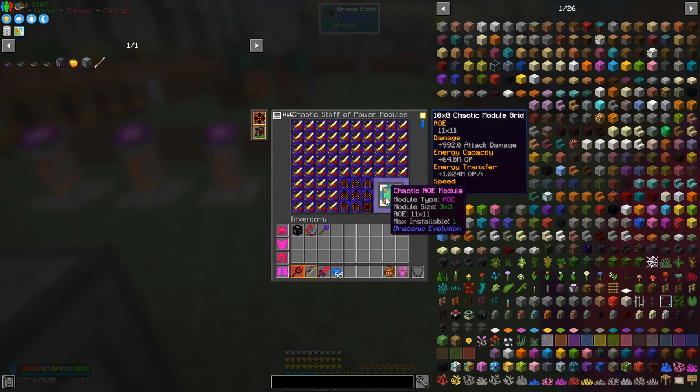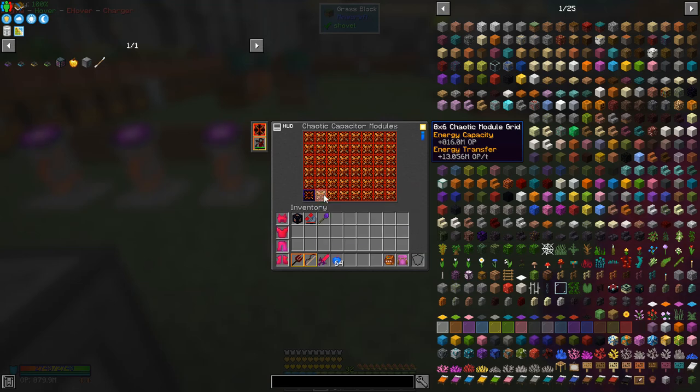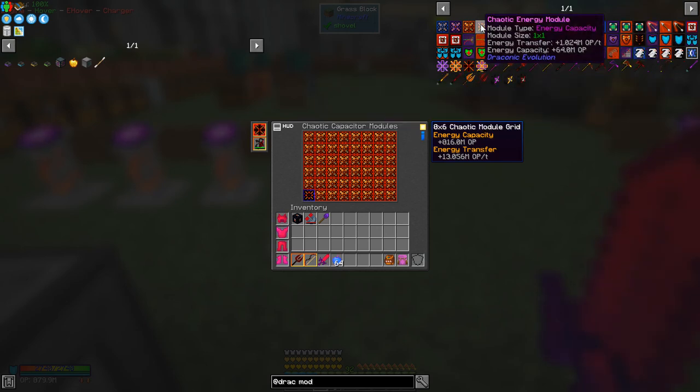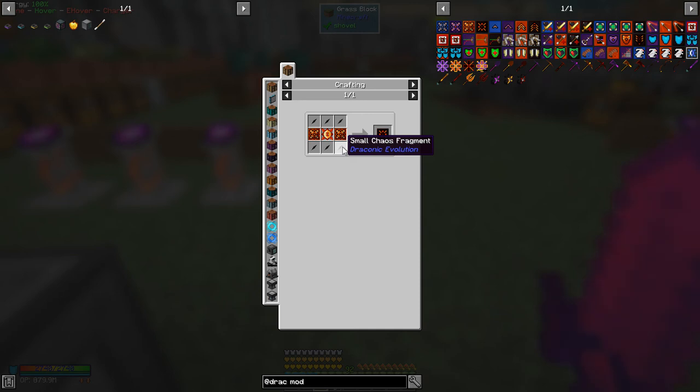It's very effective for attacking. I've also upgraded the energy capacitor and I've got one chaotic energy module in there. This chaotic module here is not too bad actually - it's just small chaos fragments.